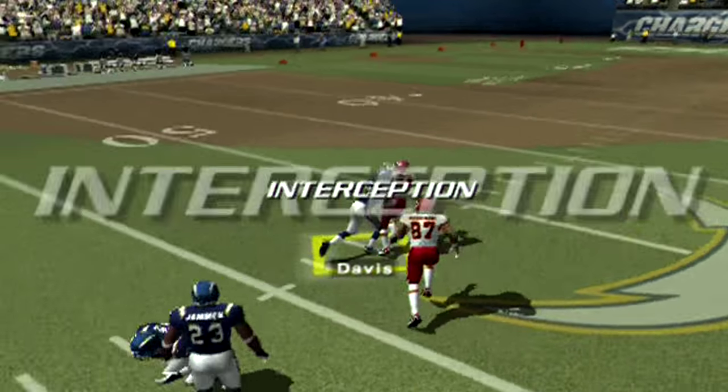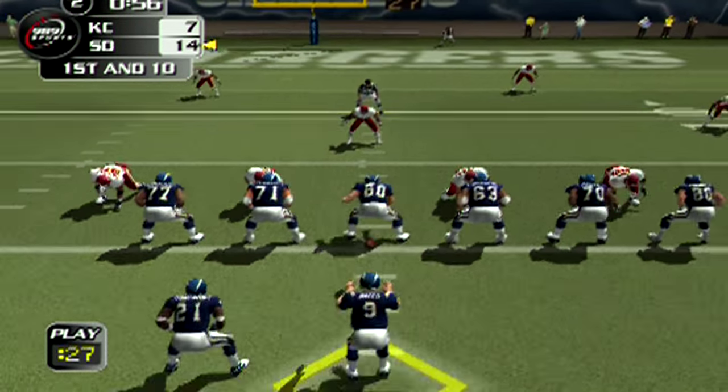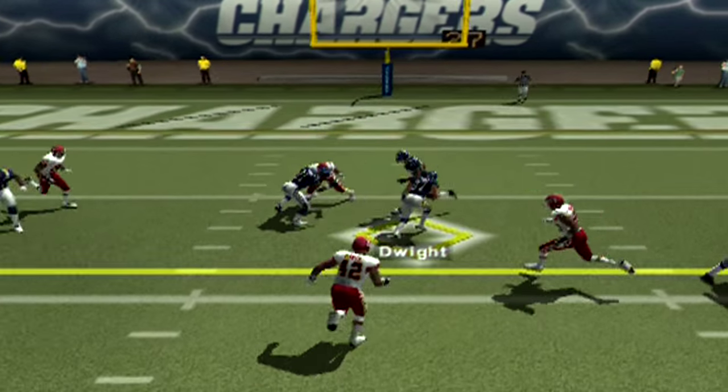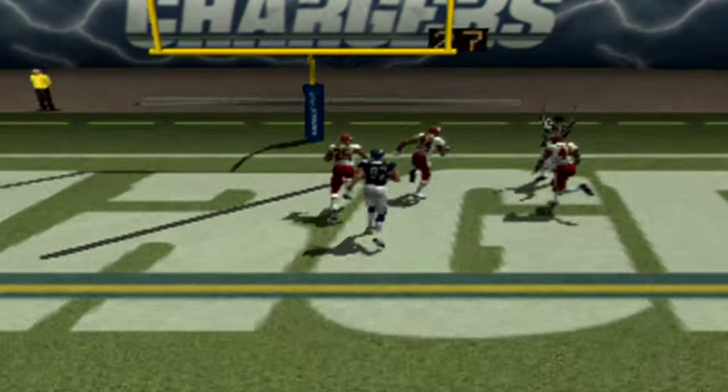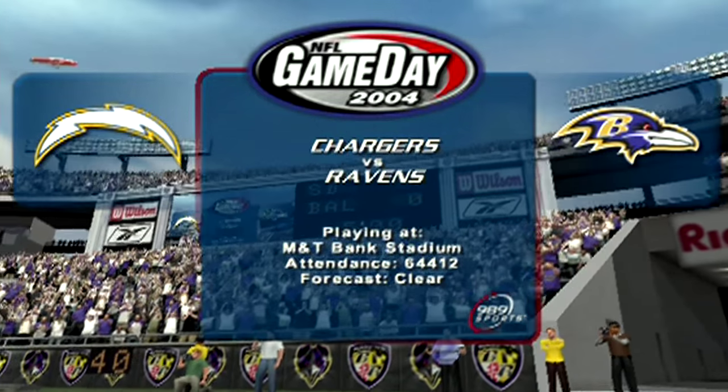The ball gets tipped and then the DB snatches it out of Martin's hands, and we got this thing going back the other way. Then right here, a beautiful dime by Drew Brees over the middle to Tim Dwight, who gets a couple nice blocks and then walks into the end zone. It's just beautifully done — beautiful football, football at its best.